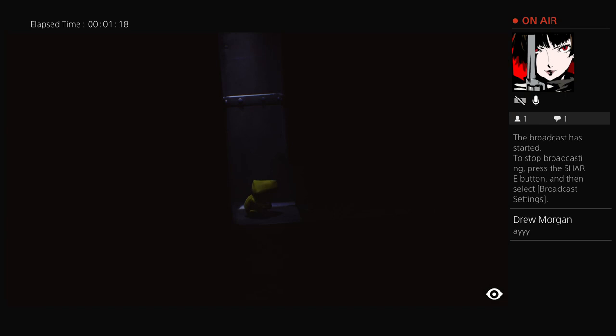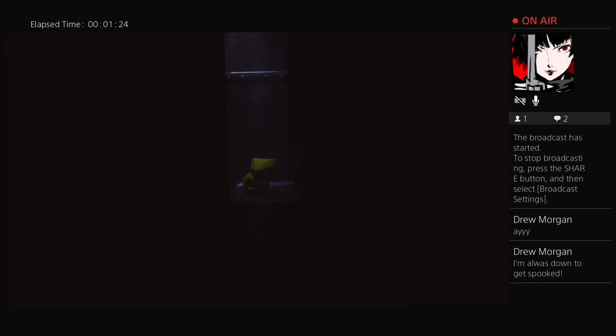I should also mention that I have a cold at the moment, so I apologize if I have to cough now and then. I'll try to mute myself before I do. All right, so we've got our jump button — I think this is run. There's the lighter, there's jump, that's crouch. Okay, let's just get to it and see how we do.